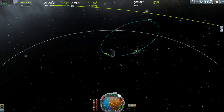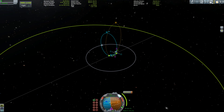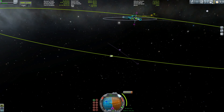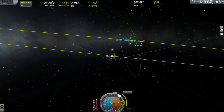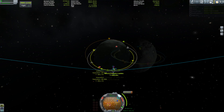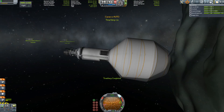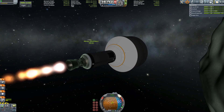Everything in this video series is going to Minmus. This may be boring for some of you who'd like to see another celestial body, but besides Kerbin and Minmus you won't see any other planet or moon in this series — sorry, well maybe later, I'm not sure since I'm not finished recording yet. Here we already are in the sphere of influence of Minmus, circularizing and setting up our rendezvous.